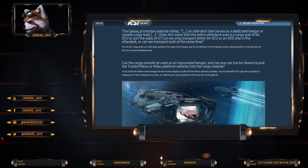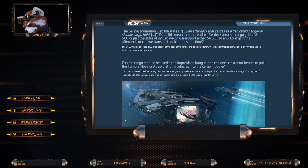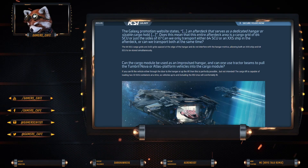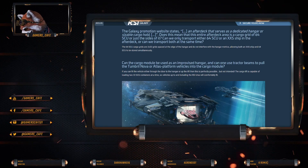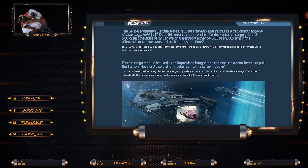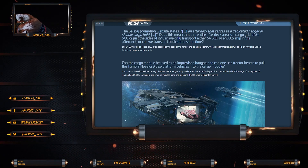Can the cargo module be used as an improvised hangar? Can you use tractor beams to pull a Tumbler Nova in? This is a case of will it fit. If you can fit the vehicle through the door to the hangar or up the lift, then it's perfectly possible, but not intended.